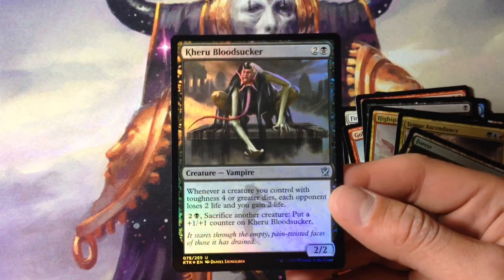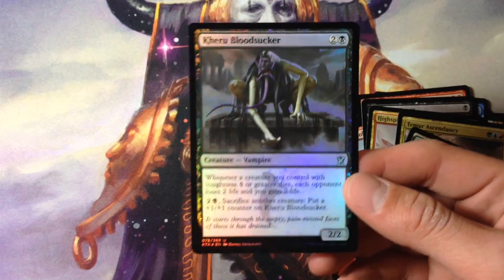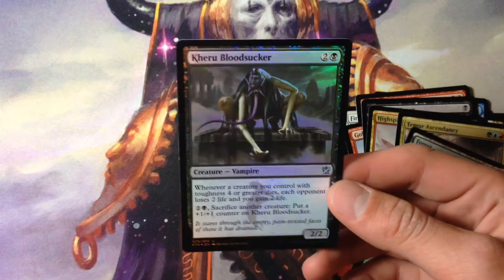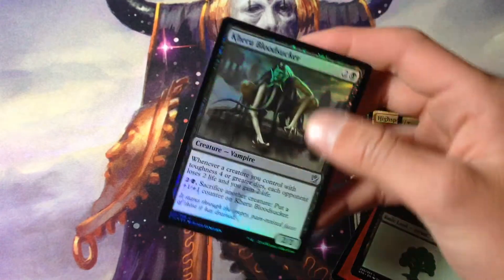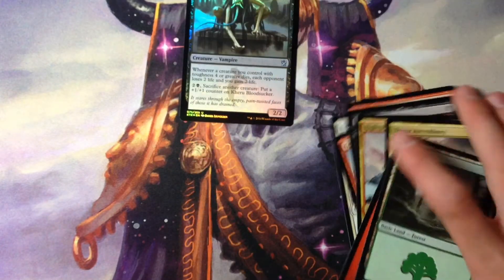So that's a pretty cool Karu Bloodsucker — always love picking up foils. And at least it's not a common foil. I mean, obviously you've got Treasure Cruise in there, but yeah, this is just a cool foil. Always love foils.